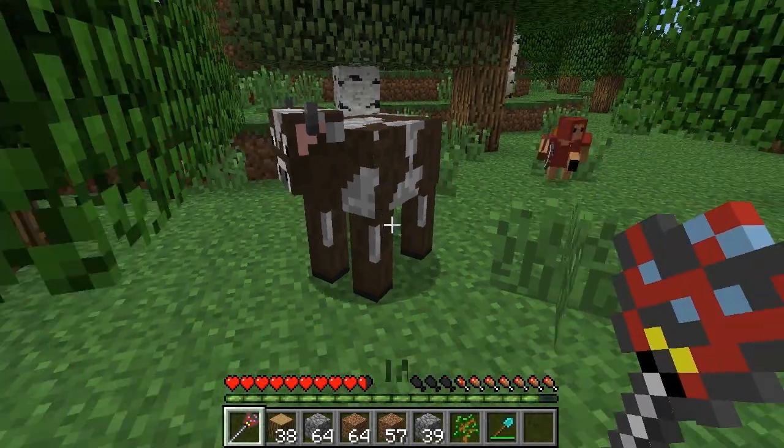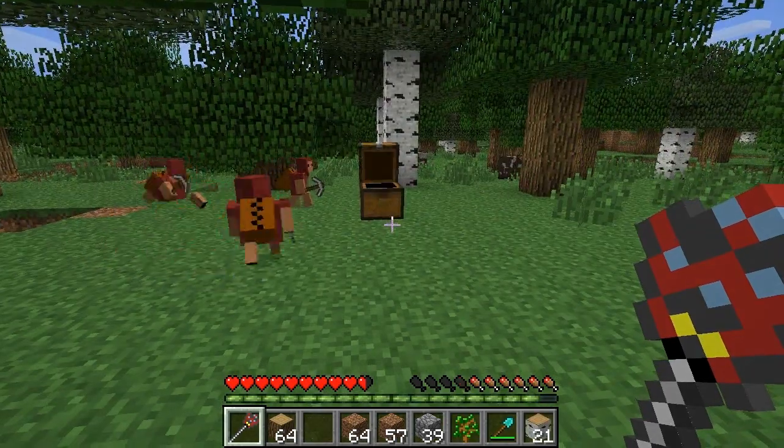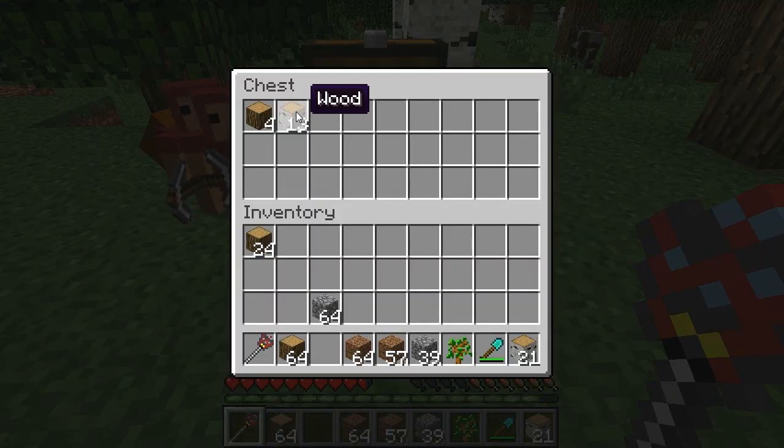Minions can carry animals and place materials in chests. They can do all the demeaning tasks, freeing your time to go and pwn creepers. Thanks for watching!